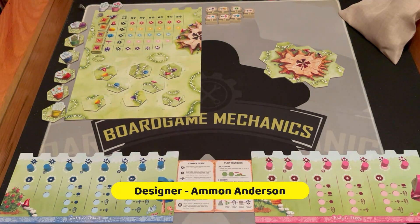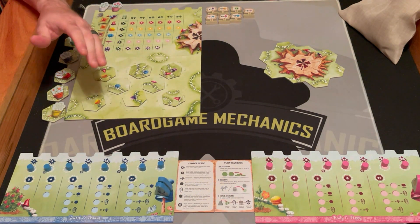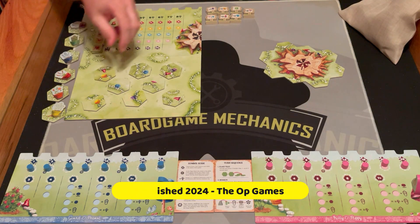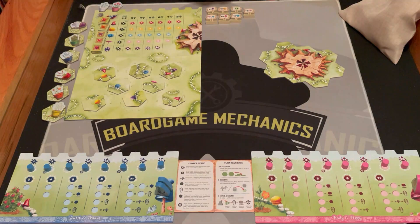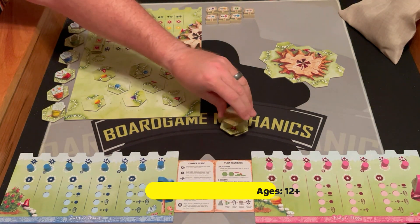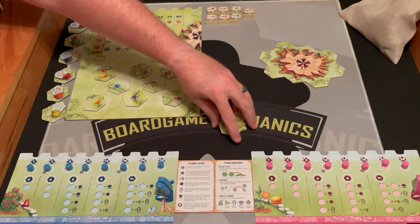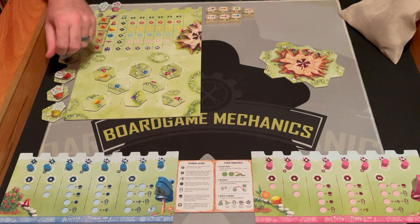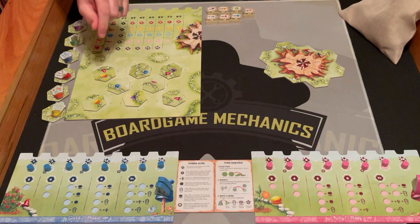This is Gnome Hollow all set up for two players. It's going to look similar in a more player game with a couple exceptions. There's going to be more tiles under this — at the beginning of the game you take two times the number of players in tiles and put them under this Sunrise tile. In a more player game there'll be more tiles, one extra token for all of these except purple, and these two flower tokens will not start here — they start off to the side and have to be unlocked as the game goes on.